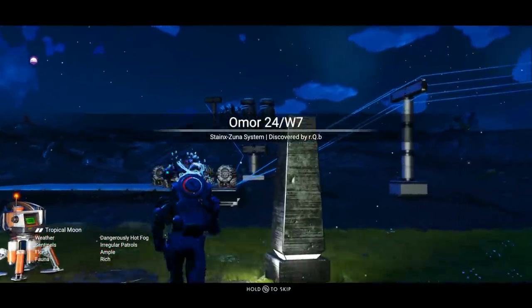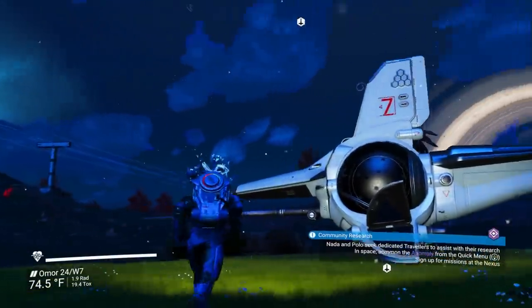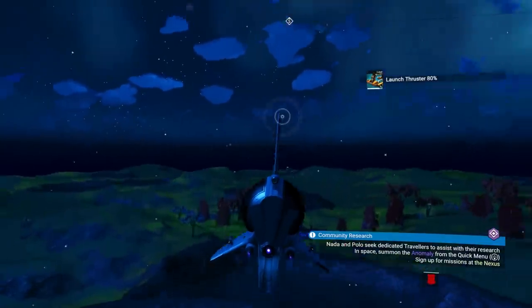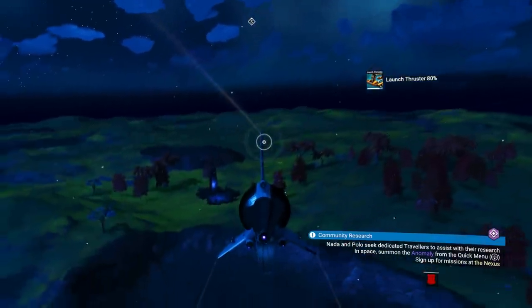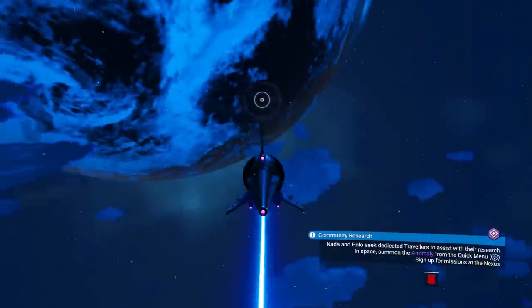Someone actually built a base over here with power lines — I love it. But we're not going to be here for long. We just have to land on the planet and create an auto-save. There's another portal here, which kind of threw me, so let's go up into space.